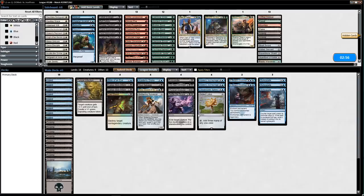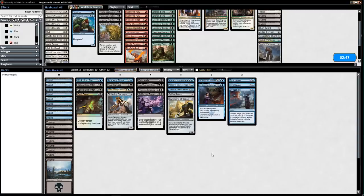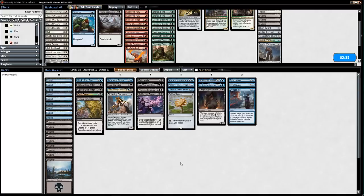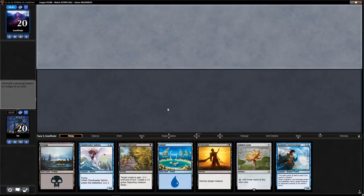Black-red Scriptures, Yawgmoth's Vile Offering, definitely one of the Syncopates. Caligo Skin-Witch, Fungal Infection — actually doesn't look as good here as Guardians of Koilos. Fungal Infection does kill their 2/1 indestructible. Lingering Phantom might have a place though — except all my cards are great. Maybe on the draw I can go to 17 lands because I have a Skittering Surveyor. Alright, game two — I'm going to keep this hand.